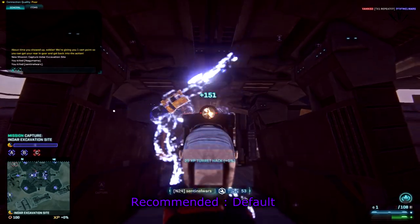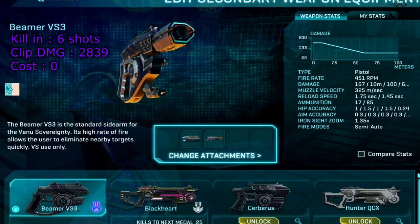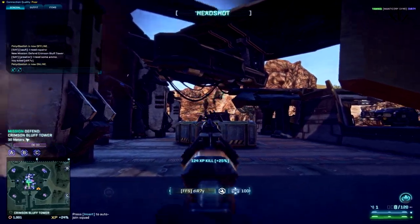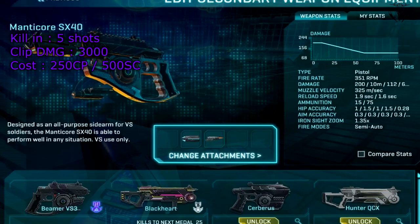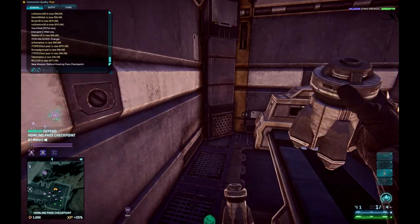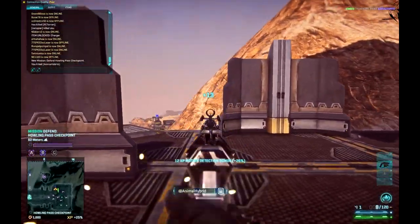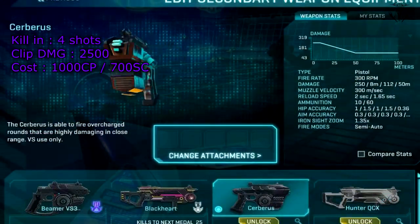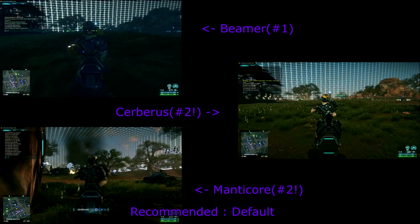Finally we have come to Vanu secondaries. By default you have the Beamer, which is the best Vanu pistol available to you. Pure and simple, you don't have to spend a single cert to have the highest DPS pistol. The alternative is of course the Manticore — although it has slightly higher damage and overall damage per clip, its slow fire rate and reload speed make it inferior. Lastly we have the Cerberus, which is exactly the same as NC's Rebel, and it costs 1000 certs, so I would not recommend buying it.